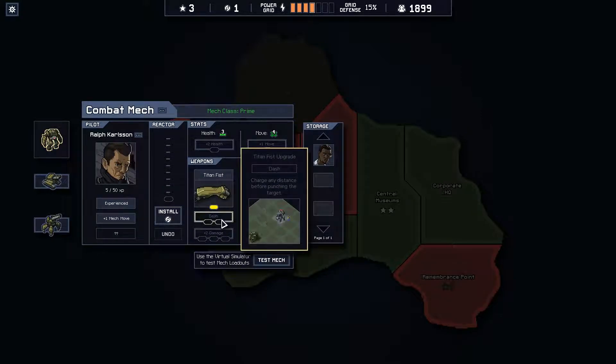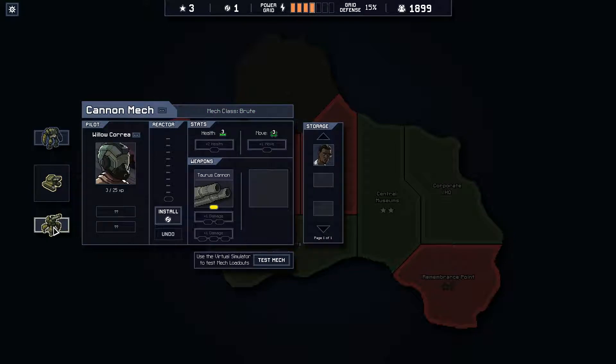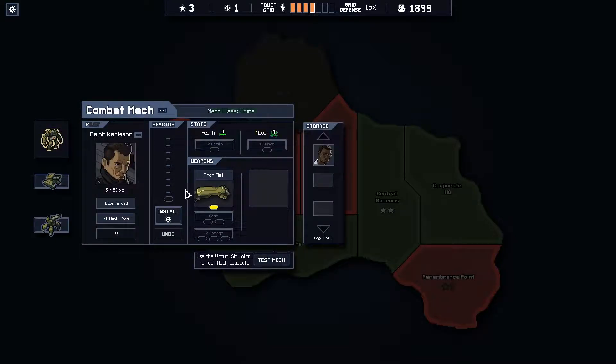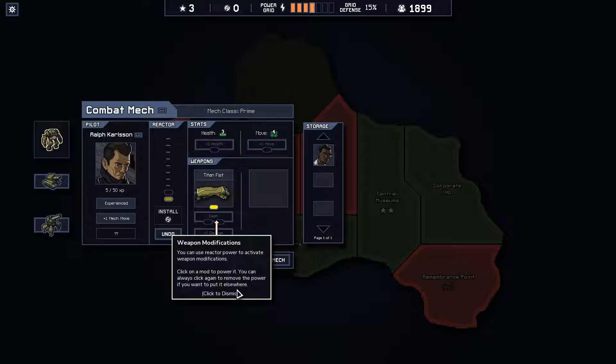If I get two power I could do a dash, which looks cool. We're gonna do plus two damage versus this guy, plus one damage, plus one damage. And this guy - buildings are immune, which is really good. Plus two damage, plus one move. Okay, so I think I'm gonna put it in this guy.